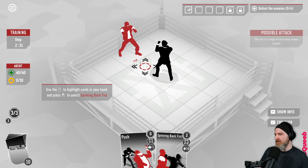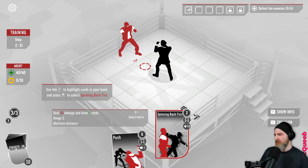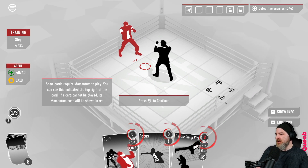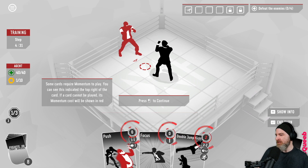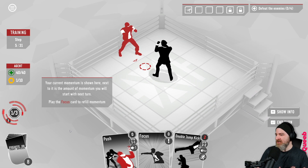Use the mouse to highlight cards in your hand and press the left mouse button to select - Spinning Back Fist: deal 10 damage and draw two cards. Some cards require momentum to play, indicated in the top right of the card; if a card cannot be played its momentum cost will be shown in red. We currently have one momentum left and it looks like we get three at the start of every fight.